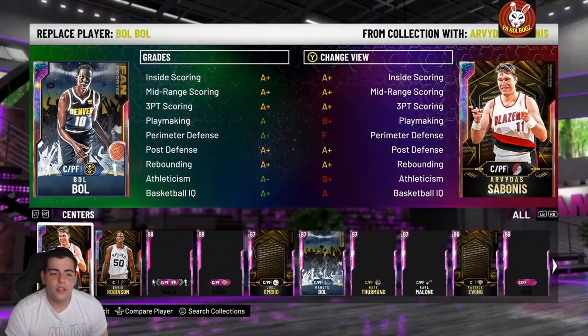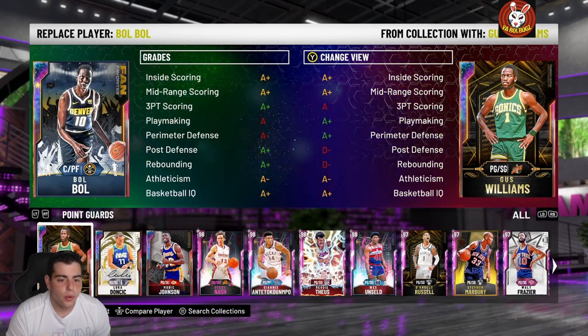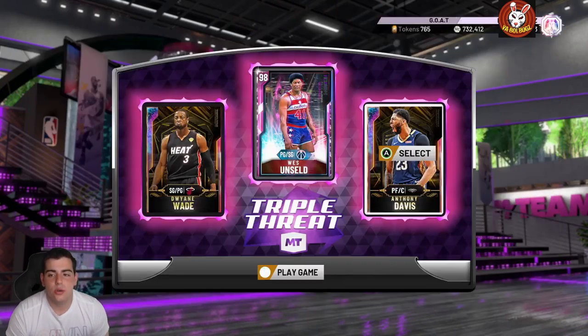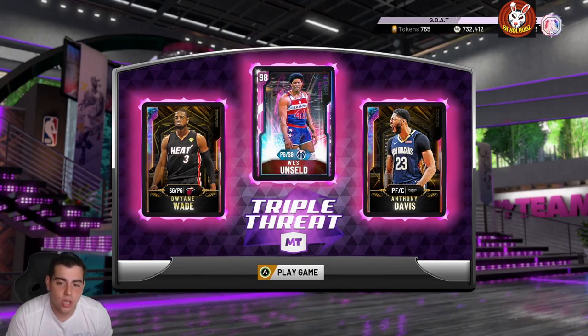For the TTO squad, we're going to run the man, the myth, the legend — West Unseld, Anthony Davis, and D-Wade. You guys are going to see the GOATs play. They're so good. Let's get it — let's go!